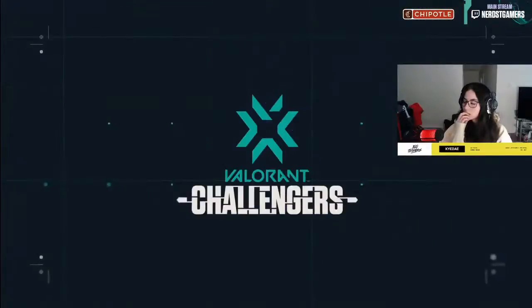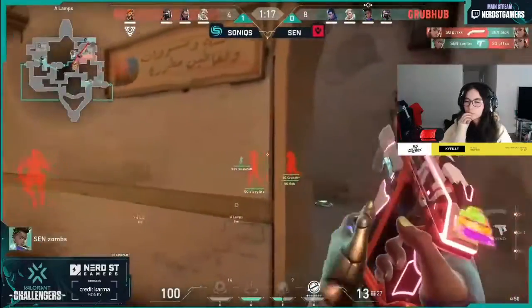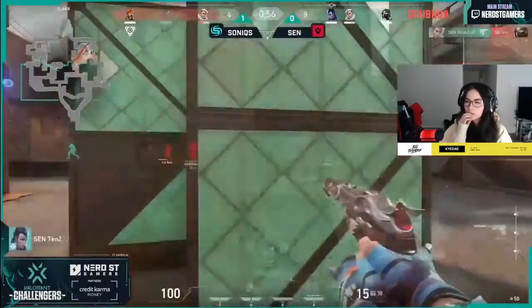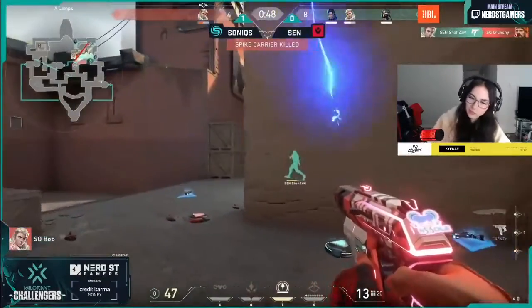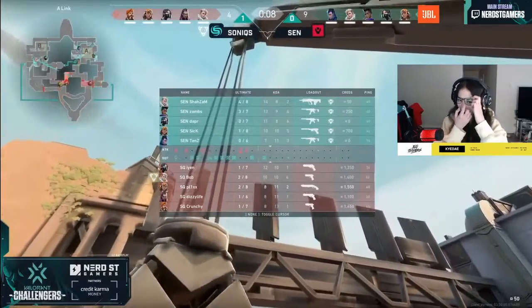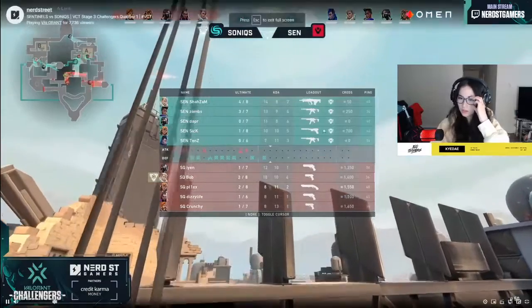Sentinels with the all-important pistol — perfect delay as well. There was a little bit of gravel that came out from Zombs towards A-short as Sonics began to approach the site — it was a perfect bait. They wanted Sonics to walk into this stack — there were already three players in rotation, one took the TP. Sonics walk right into the trap. 9-4 Sentinels.